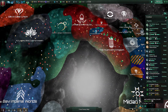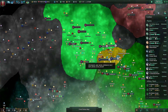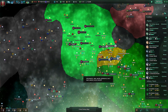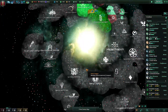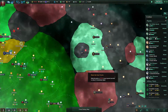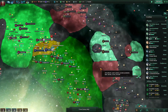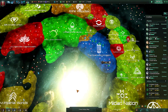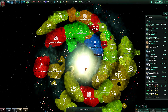Then we have the diplomacy map mode. You can see, instead of going to war with these guys, I decided to go into a mutual defense pact with them. The bright green color means they are not just friendly towards me, but they are also in a defense pact with me. The rest of the galaxy, not so much — except for these guys; I don't know what their deal is.